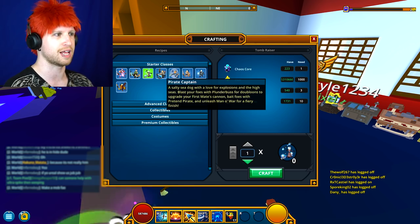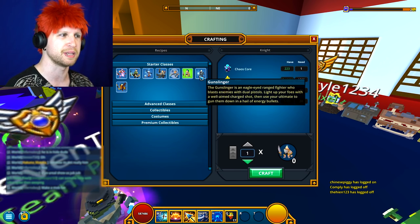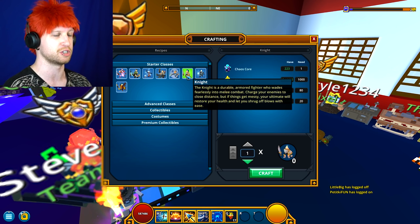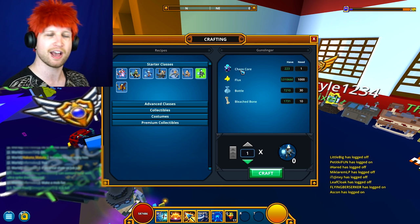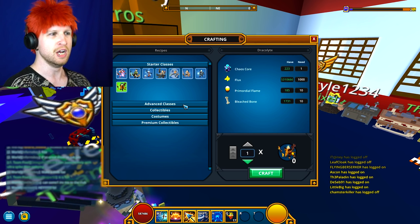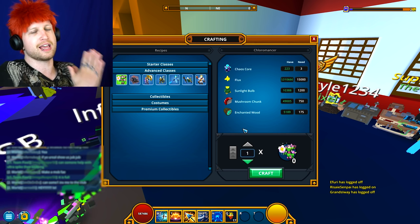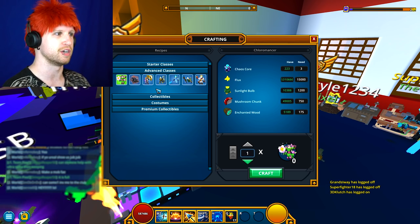The game considers certain classes to be a little more advanced than others, which kind of makes sense but kind of doesn't, because some of these characters I would actually deem more complicated. The way you get Chaos Cores — that's pretty much the only item you'll have trouble finding outside of Bleached Bones and Primordial Flames and stuff — that's the big thing. Suddenly the classes go from only being purchasable with real money to being craftable for a pretty cheap amount, honestly speaking.